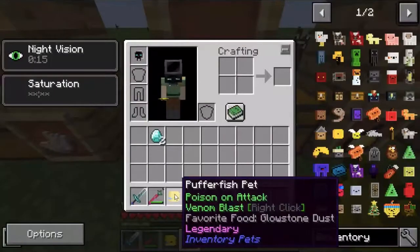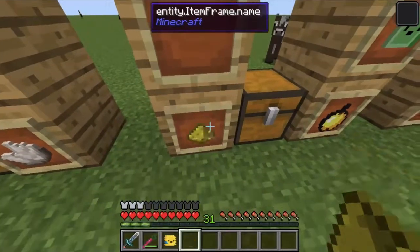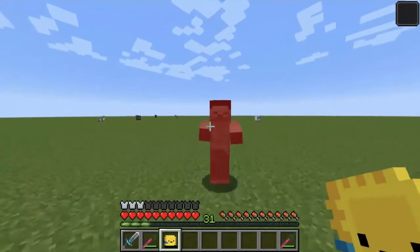The Pufferfish pet poisons all attacks using glowstone, and when right-clicked, it does a poisonous attack around you.